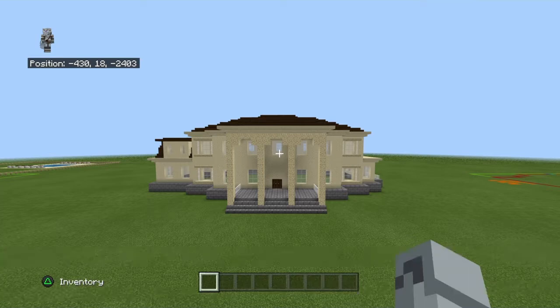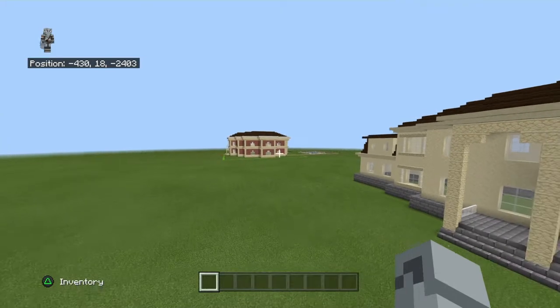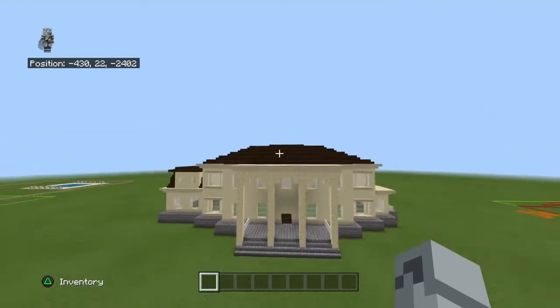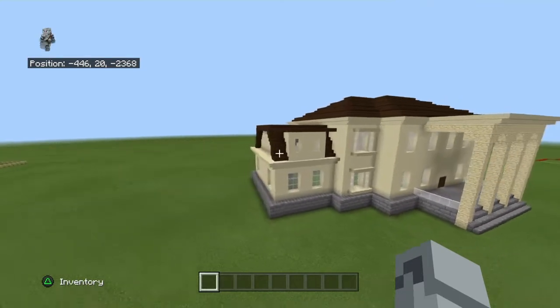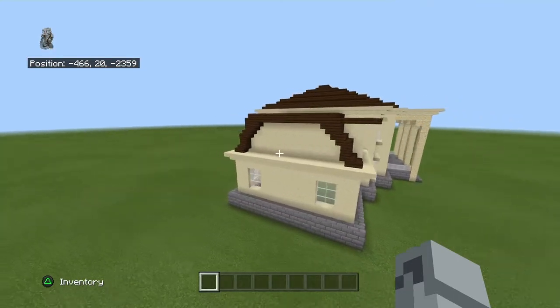What's going on guys, welcome back. In this one I'm showing you how to make a mansion. This is probably my smallest mansion — this is the fifth installment. That one's probably better; this one's alright, it's not my favorite, it's not my least favorite. But this side gives me townhouse vibes.